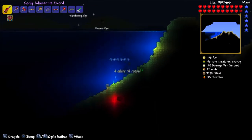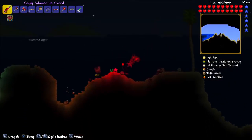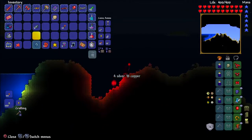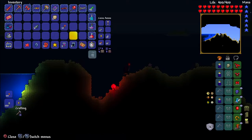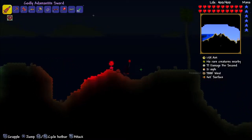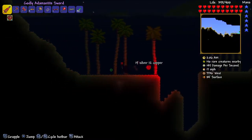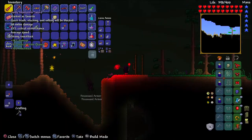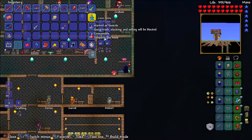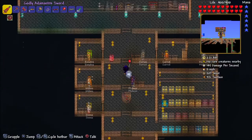We got six shark fins — count 'em, six. Going to crafting to check what other recipes I need. We need illegal gun parts — and I think the arms dealer actually sells them. Yes, he sells them — they're 20 gold. I'm not sure if I need my adamantite armor anymore. If he only gives me 10 for these I'm going to be upset. Oh he's going to give me 18!